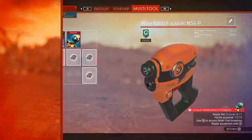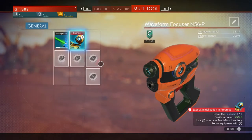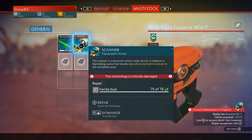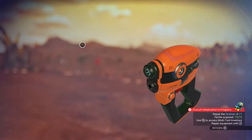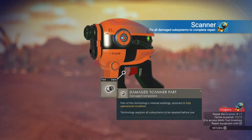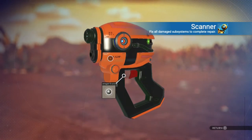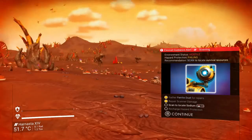To repair the scanner, press the left-hand menu button — it used to be called the back button — that opens up your inventory. Open your inventory, press A on the item that needs repairing, and then A again. That's it repaired. Simple.